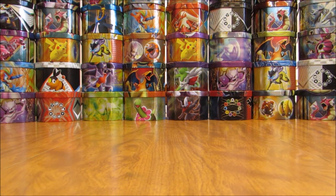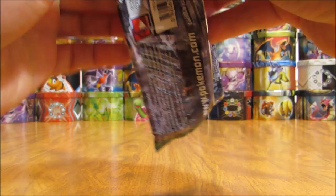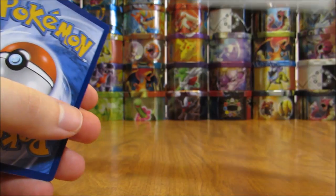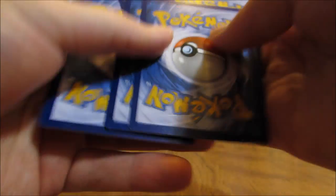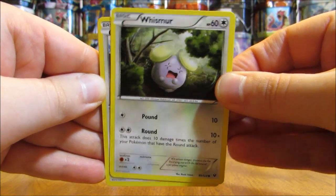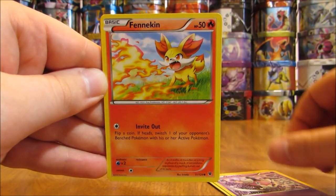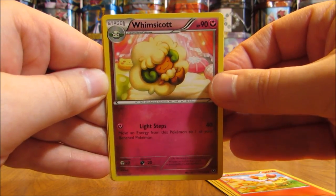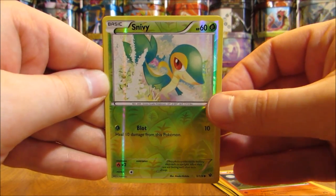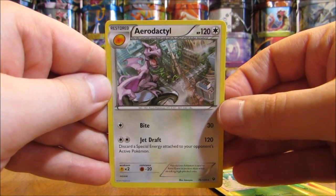On to the final two packs in this tin — both are Fates Collide. This one has Mega Alakazam on the cover; Mega Alakazam EX Full Art wouldn't be a bad pull. The pack starts with a Whismur, there is a Meowth, Binacle, Gothita, there is a Fennekin, Whimsicott, Omanyte, Zygarde, Reverse Holo of a Snivy — common rarity. And the final card in the third pack is an Aerodactyl, and that is another non-holo rare.